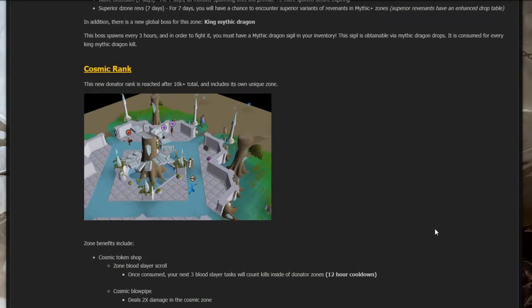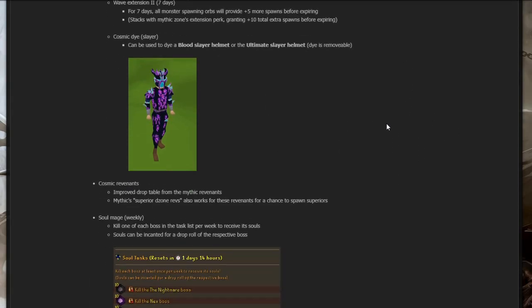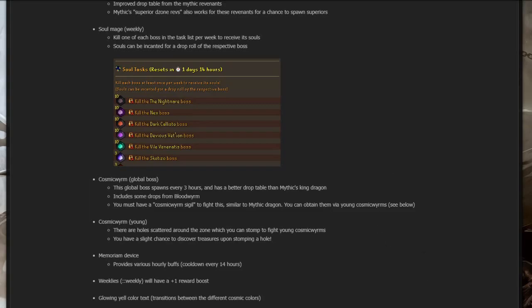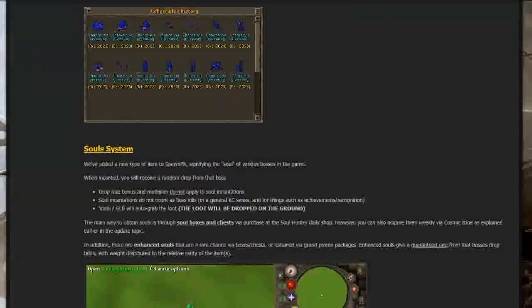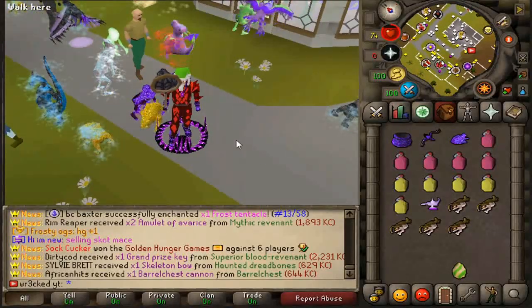The brand new Cosmic rank looks amazing — I'll hopefully unlock that soon. It has new zone benefits, zone rewards, new setups, new cosmic revenants, and new global bosses specific to the donator zone. There's so much to cover, so I'll be going over this in another video — stay tuned.